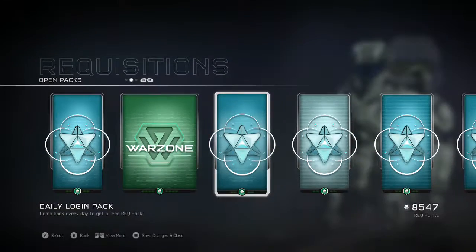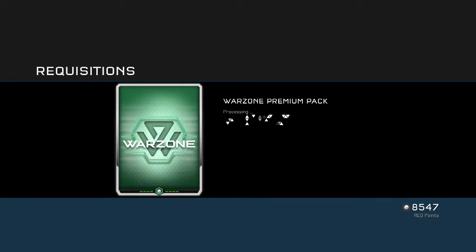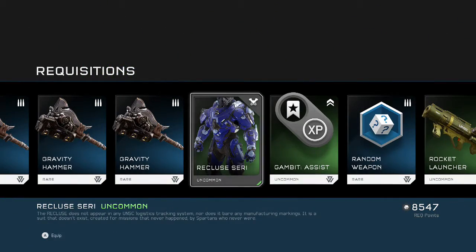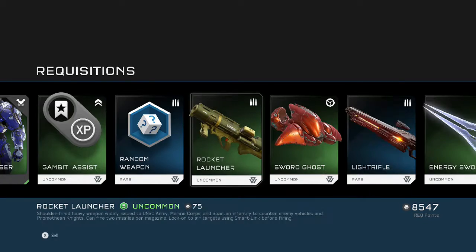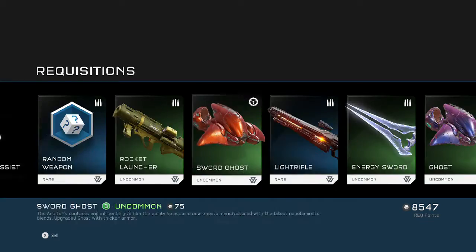Hydra launcher, we got that spitfire reflection — that's dope. Damage booster. I haven't been getting a lot of RP boosters — those are my favorites. Last pack on this video: we got that energy sword cert, we got that gravity hammer cert, recluse. Some energy swords, some hydra launchers mixed in.